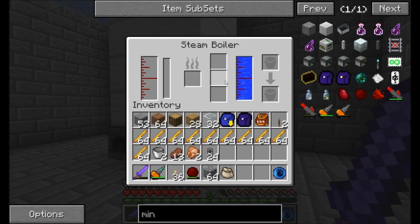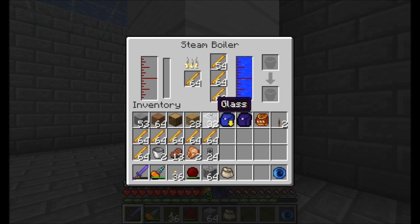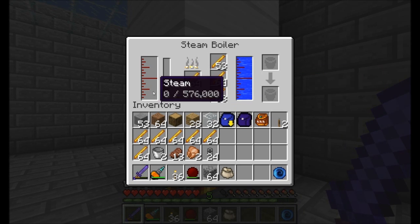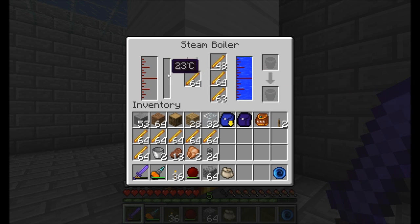Now that we're back on track, let's get our steam boiler going with blaze rods. Just throw a bunch in there and it'll quickly start burning them up. What that's doing is increasing the internal temperature of the steam boiler. You're going to need a decent amount — a lot of heat to heat up a steam boiler of this size. But once it's heated up, it'll be very efficient and produce a lot of steam. You won't get any steam until the heat reaches about 100 degrees C, because you have to wait for the water to boil.